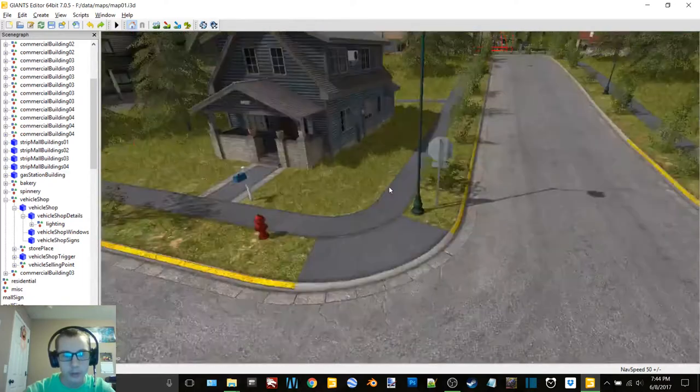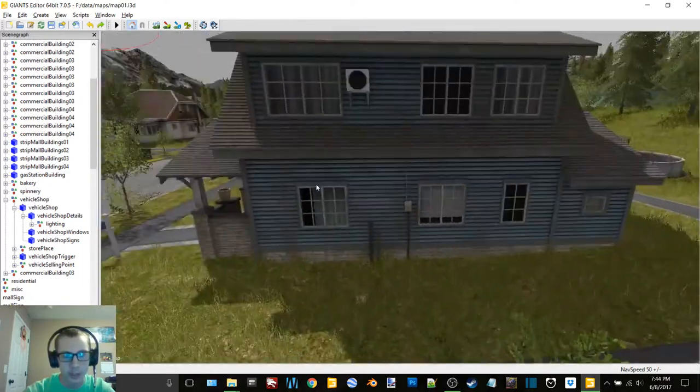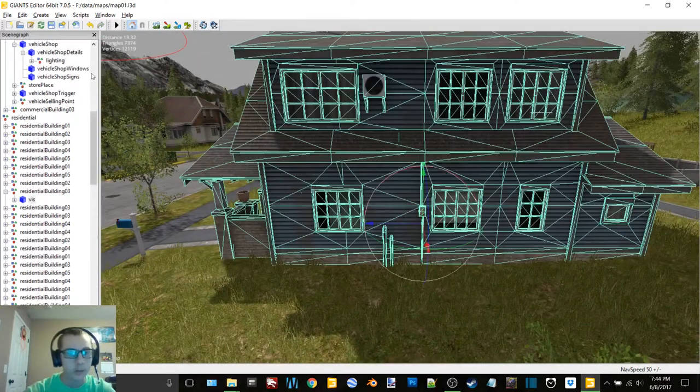Okay, you know what, we're just going to go with this blue house. I like the way that it looks, so we're going with it.